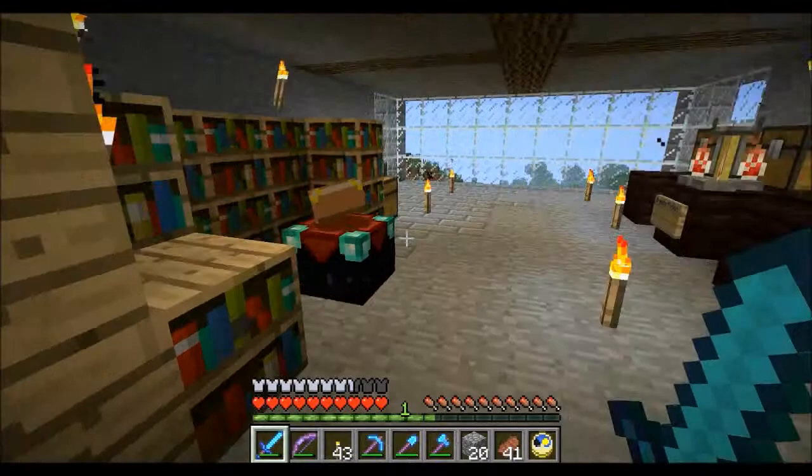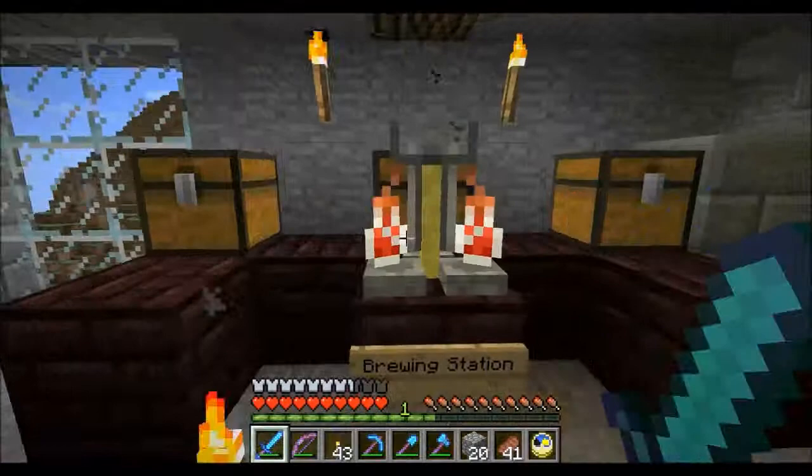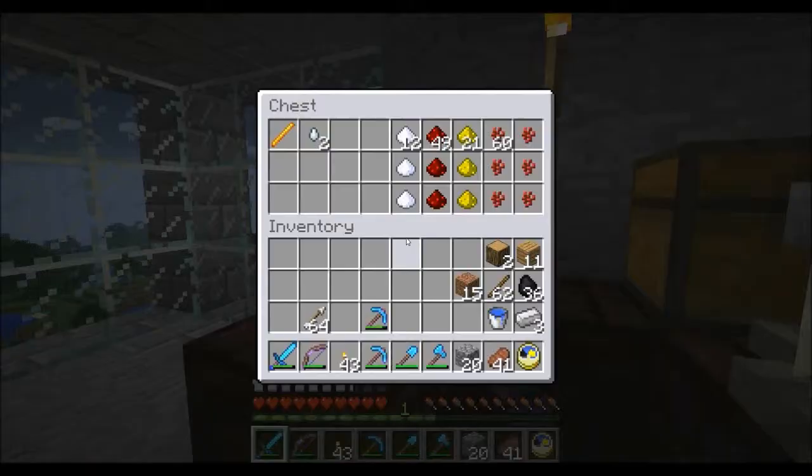Let's go into the enchanting room. I've got 15 bookshelves here, which gives me 30 levels on my enchanting table. I've got an anvil here. This is my brewing station — I'm planning to have three lots of stands. I just haven't gone to the Nether too much. I have an extra blaze rod but I'm going to save that in case I want to make eyes of ender.